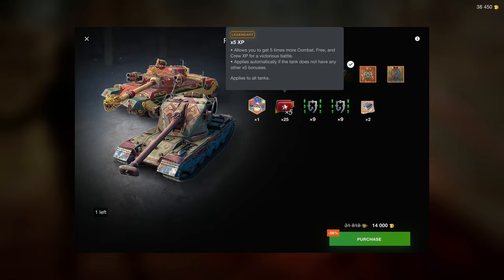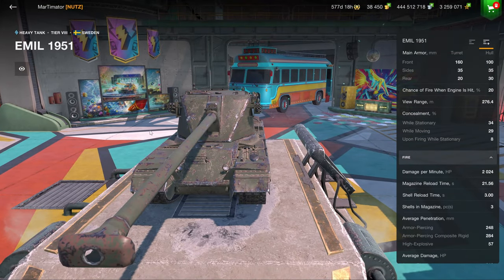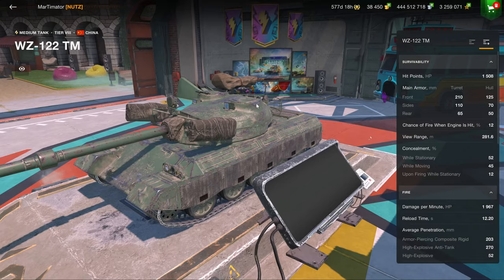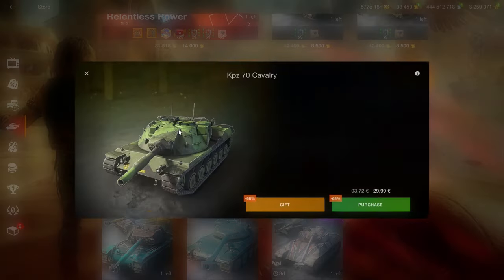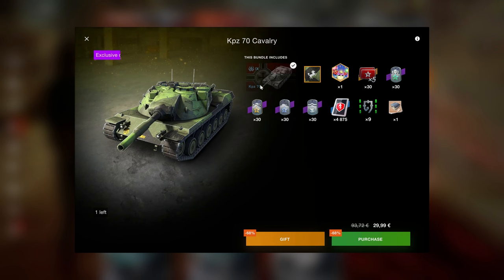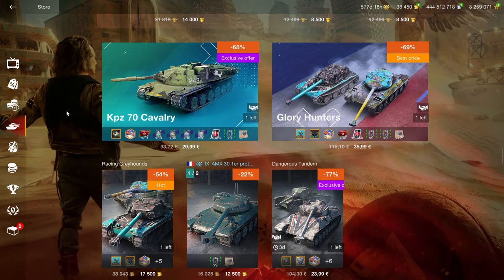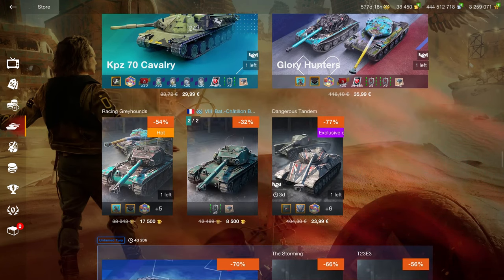14K for this bundle is too much — 12K would be okay, 10K would be solid. If you do want both of these vehicles they are good, but you are going to overpay. The Caernavon AX at tier 9 is fine, but it's a decent, average tank and average isn't worth that amount of money at tier 9.